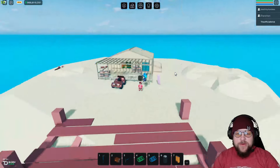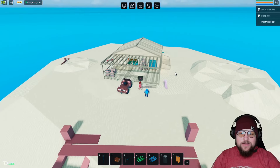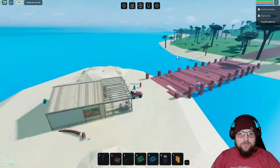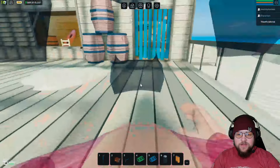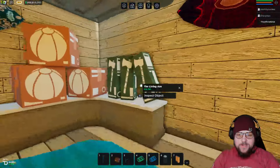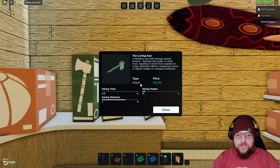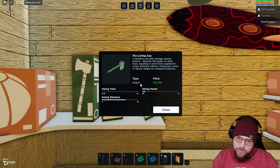So this will be the review on the Bamboo X. To get the Bamboo X, you want to go to this little stack and shack, surf and turf. On the second part of the island, you actually cross the bridge, you'll come over here and you'll see this little bamboo hub. You'll find them right here — they're called the Living Axe. The description is: a bamboo axe with strange natural powers, absorbs the power of other trees, resulting in more force applied to chops. Bamboo inflicts a temporary stasis of lighter weight on chopped materials.